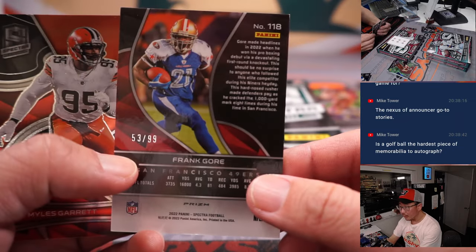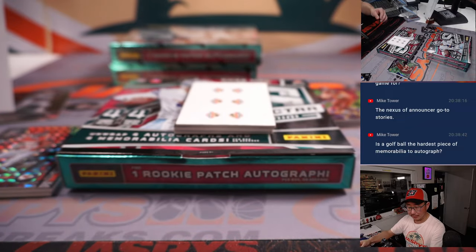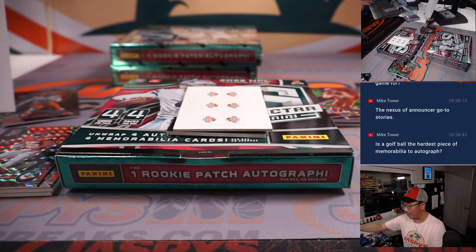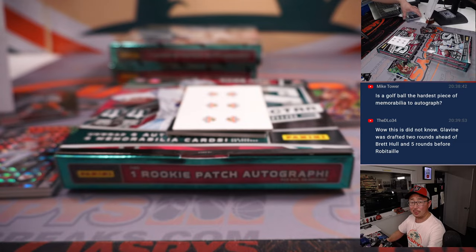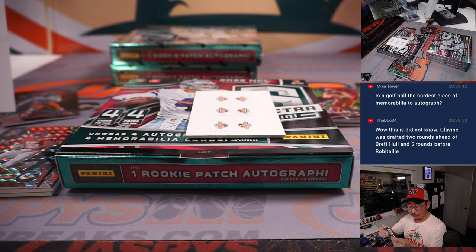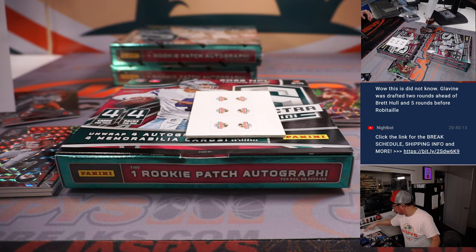Frank Gore, Niners 3, going to Robert. And there's Myles Garrett for Cleveland. Kyle Hamilton, 57 out of 75, monumental memorabilia — that will be for Aaron. Is the golf ball the hardest piece of memorabilia to autograph? Of all the stick and ball sports, probably. Here's Romeo Dobbs, radiant rookie patch auto, and that goes to Green Bay 9. It will be for Ron.